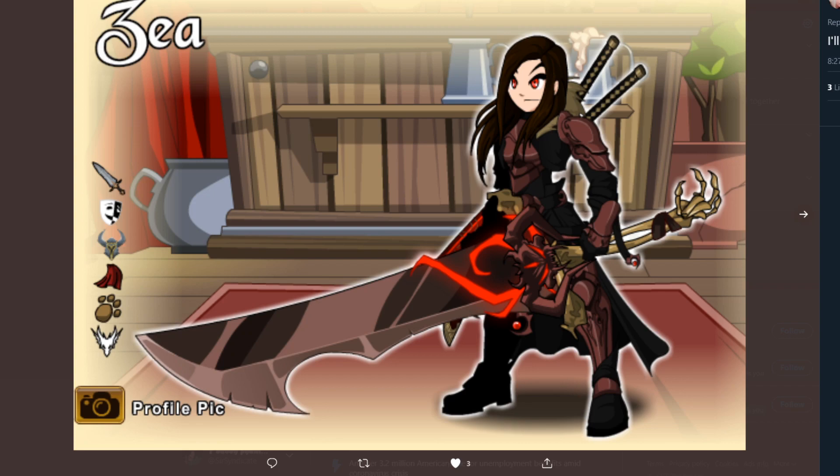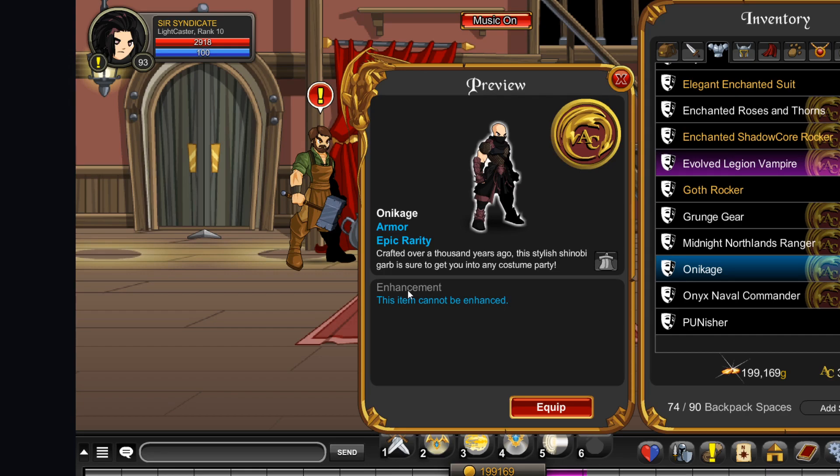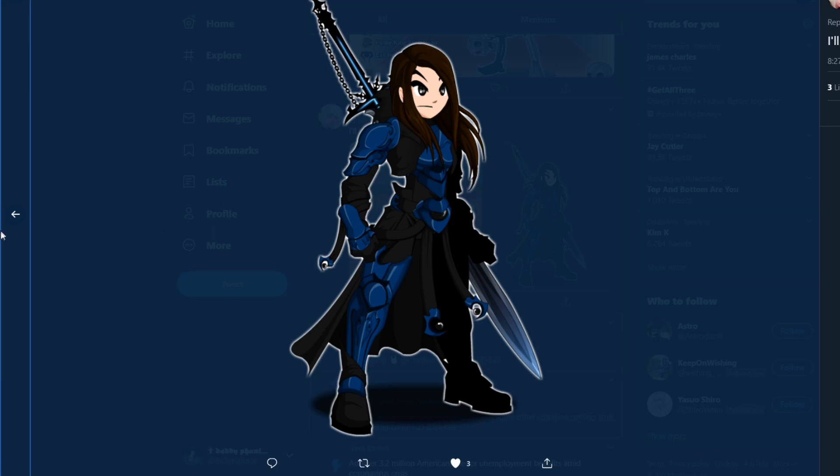First up on the list today we have Zaya, and there are two sets we'll be showing off. First one: Love of the Necrotic Sword of Doom. I don't actually have it, but I have every other version of it and it goes very well with this. I believe that armor is color custom. Either way, love the set — love both of them.